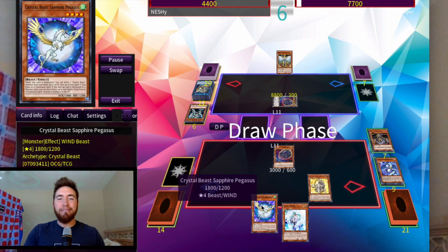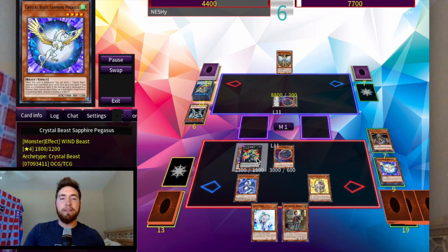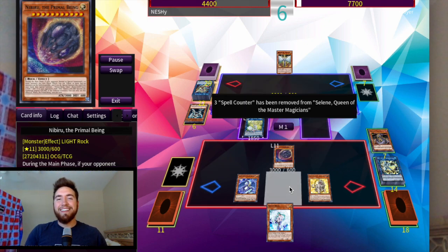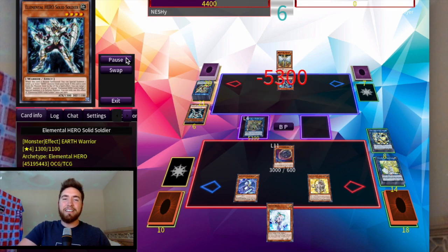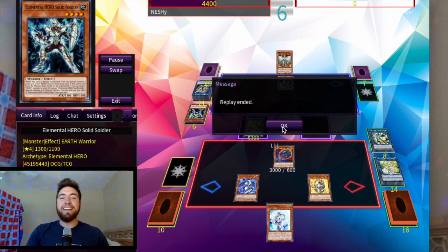We summon Sapphire Pegasus and top deck Promise — this is definitely game. Promise, then go into Granite, and finally go into Access Code Talker: 5300 plus 3000 — that's game. If you want to see this combo, this is it — shoutouts to Ryan Yu for bringing this out into the light. This is so cool. Increase triggers but we don't care because we won. I totally thought because of our misplays that was the losing game, but Nibiru is a really good card. Nibiru and Access Code Talker — and the Conclaves honestly kind of carried us too.